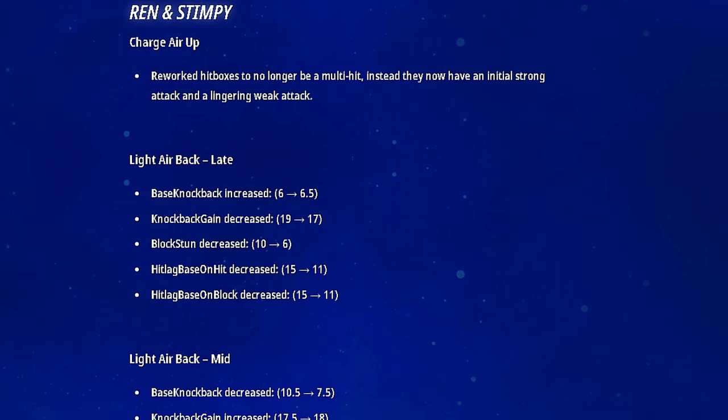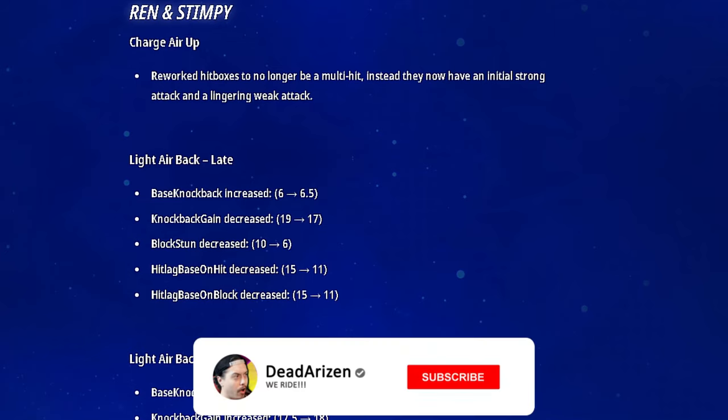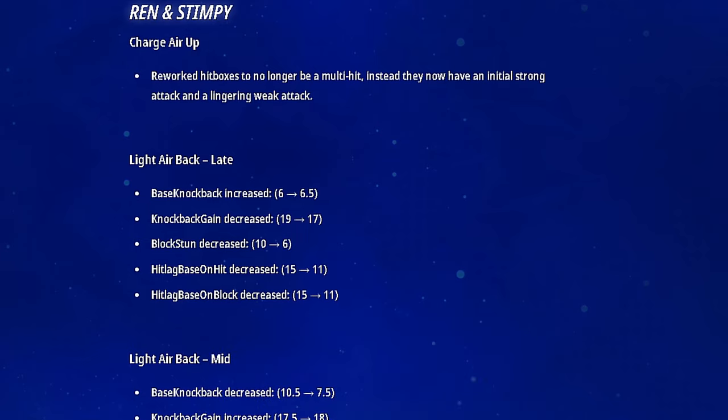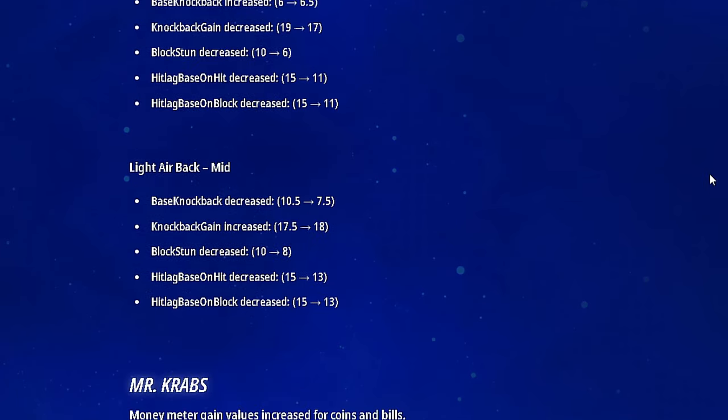Ren and Stimpy's charge air up got reworked hitboxes and is no longer a multi-hit — instead they now have an initial strong attack and a lingering weak attack. That's interesting; I'm wondering how it's going to work or hurt them. Light air back late got a lot of things changed: knockback, block stun, hit lag on hit and on block — an overall decrease for most stats with a very minimal knockback base increase of 0.5. The light back air mid also saw knockback gain increased minimally by 0.1, with block stun decreased and hit lag on hit and on block changed, making them a little bit less safe on moves.